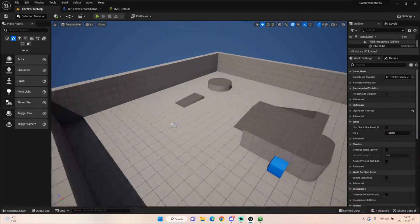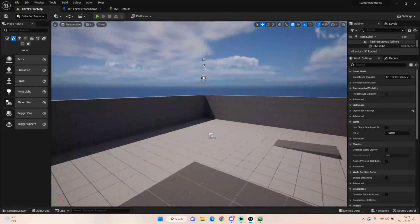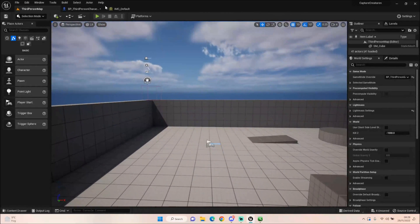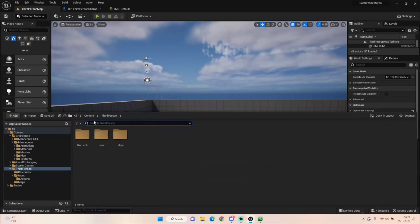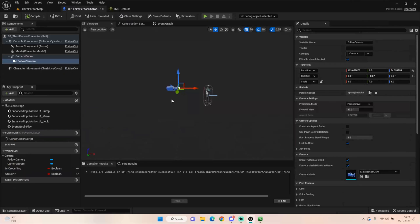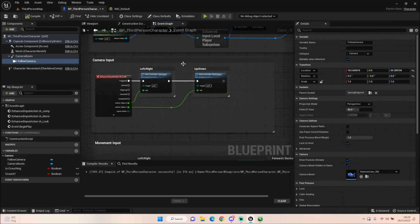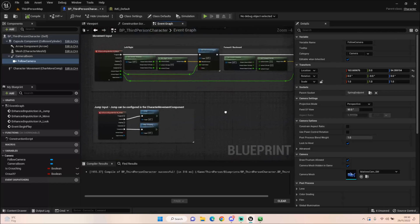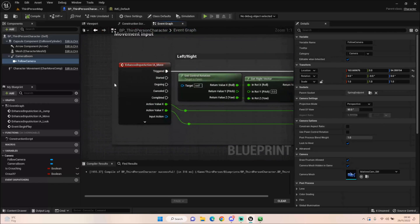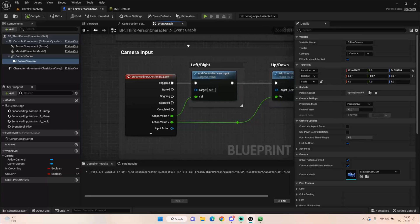I don't want to spend too much time on this, but we're going to look a little bit at the 5.1 changes — most notably the third-person character — and then we'll get our camera set up. First things first: the new Enhanced Input Action mappings. I'm going to quickly go through a brief explanation of what I found about each of these.